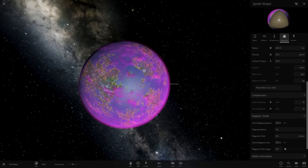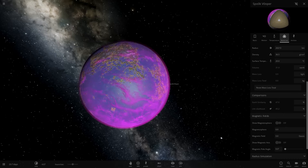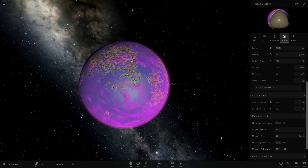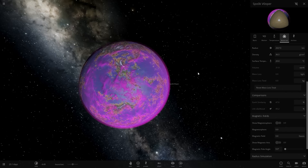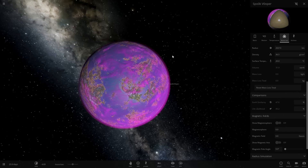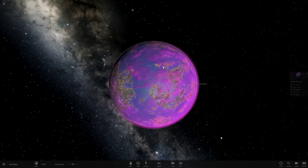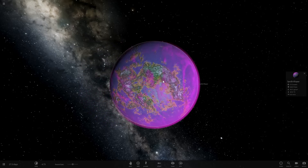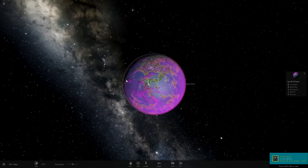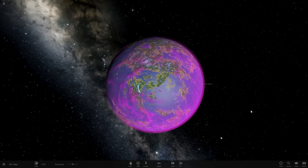Smooth transition when reloading a simulation. Removed projected path from the center-most body — that's good for recording, I've actually noticed that. Increased the click area of bodies on desktop, so it's easier to click on them. Made hovering more transparent — that's actually very good for me, because when I make a thumbnail I have to edit out the hovering mouse, and it gets kind of frustrating. So that is nice.